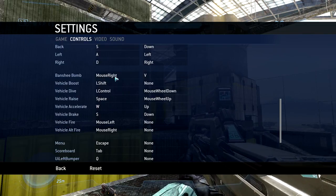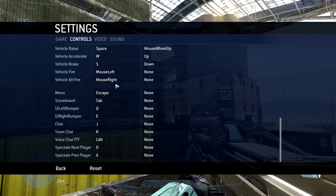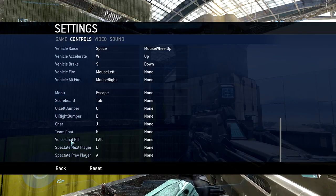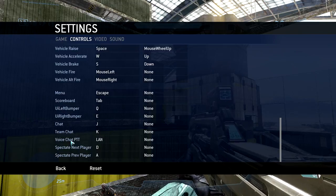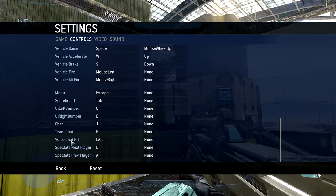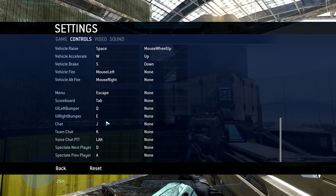When you're in a vehicle you're not really using your right mouse click very much, so mapping Banshee Bomb to mouse right is a very important and useful binding. I like to use push-to-talk on Left Alt, because unless I'm jumping, I'm not really utilizing my thumb. If I want to make a call out or talk to anybody, I find Left Alt to be rather easy for that. For chat and team chat, I've come to use J and K.